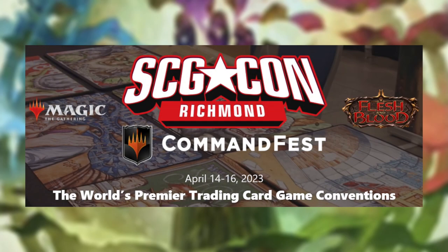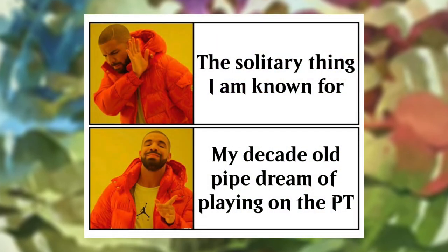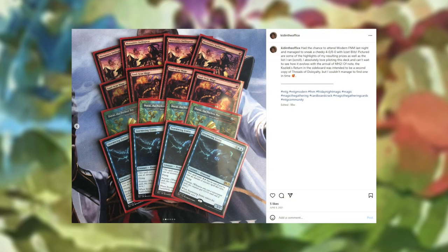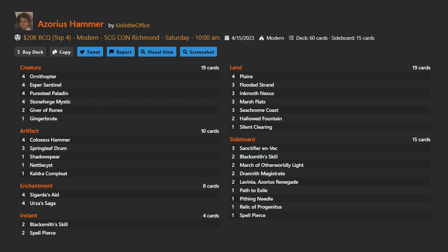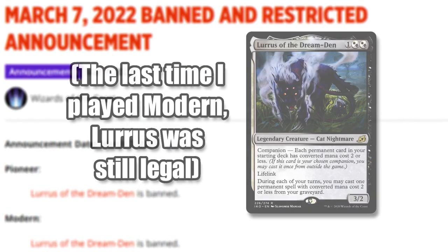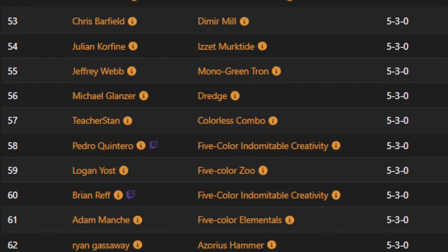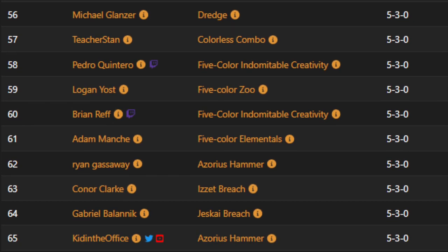A couple of weeks ago, I attended Star City Games' Command Fest Richmond, and despite my channel's focus on Commander, I actually opted to instead compete in the main event, a Modern 20k RCQ. And against my better judgment, rather than registering my beloved Blue Red Blitz, my weapon of choice for the weekend was the most stock, spiceless, milquetoast assemblage of Azorius Hammer you've ever seen. But despite the fact that I hadn't played the format in a little over a year, or my deck prior to the tournament, I still squeaked out a respectable record of 5-3 and a standing of 65th place.